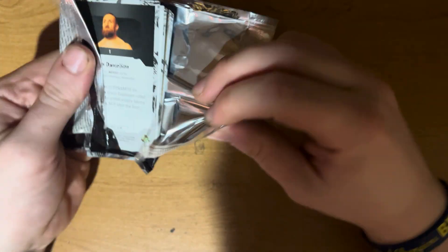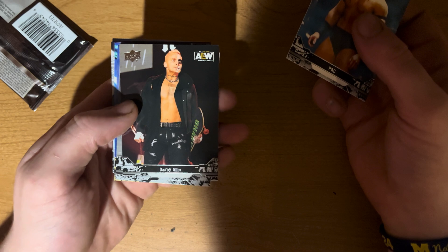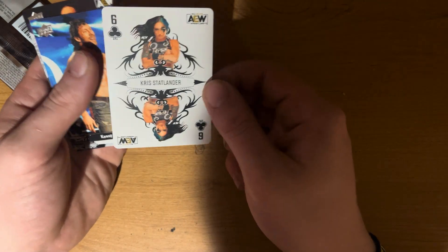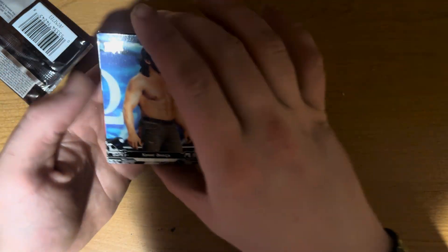First pack — we got Darby Allin, haven't seen him in a while. He's having the last match with Sting as his tag team partner. Smart Mark Sterling, Matt Menard — Daddy Magic. Oh, this is a cool card, Chris Statlander the Six of Clubs — Double or Nothing, that's pretty cool. Kenny Omega, tag team Lucha Bros — Penta and Rey Fenix — and then Brian Danielson.